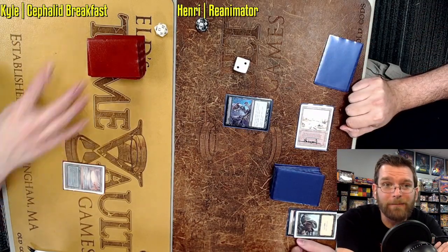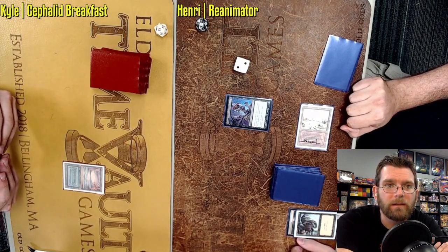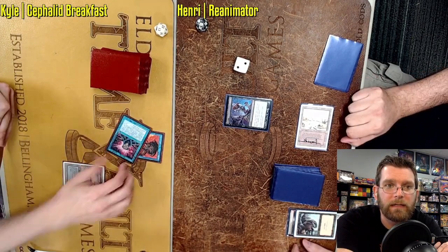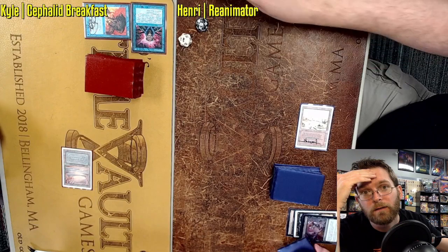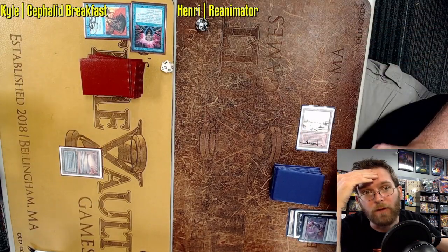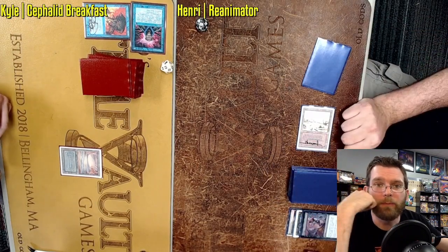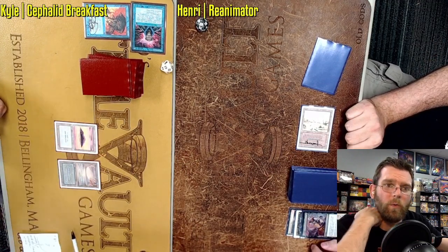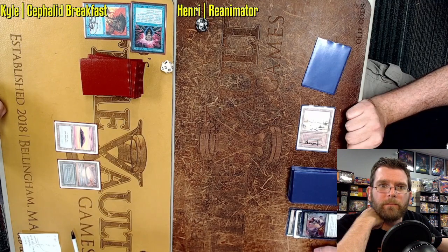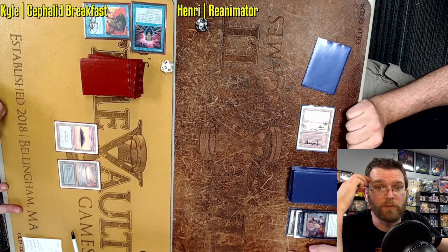Nope, this is looking like it's going to be a pretty quick game. Entomb — has Kyle just absolutely got the read here? He does. Force of Will on the Entomb. Just brass balls. The Dark Ritual tends to be the card that people Force of Will there. If your opponent has Thoughtseize and Entomb, you are just dead in the water. Kyle with the read, and it pays off as his Force of Will trades for the Dark Ritual and the Entomb.